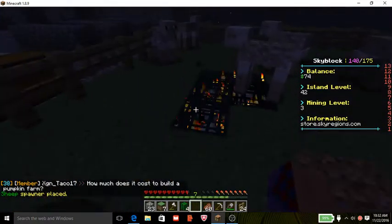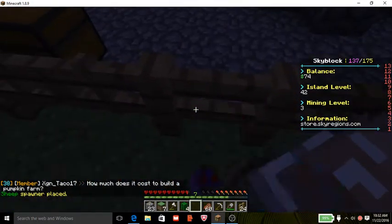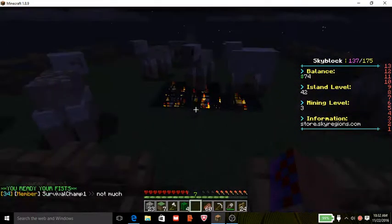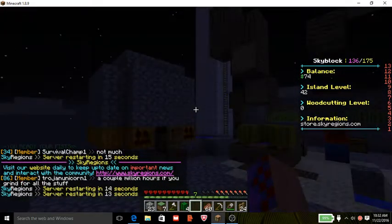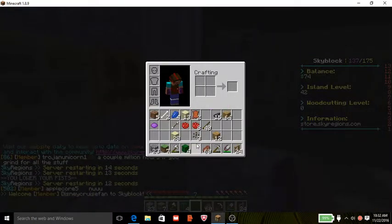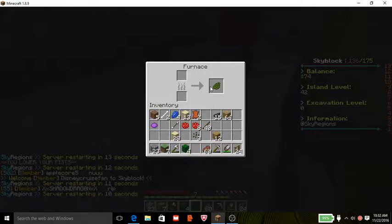Alright, let me put that down. Now it's spawning new sheep. I don't get why the other spawners aren't spawning more sheep, because as you can see, they still have capacity. We need to cook this cactus. Okay, I already have that.